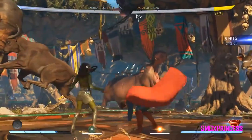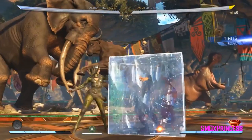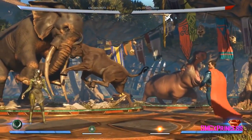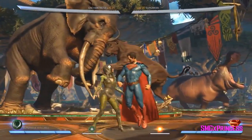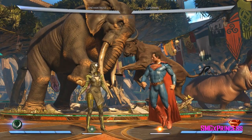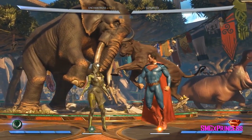It's kind of interesting because you meter burn before it hits — it changes the beginning of the attack. That also makes it so if you're punishing something that's pretty punishable, you can do 4-2-3 meter burn, back three, forward three and it's all unclashable. A lot of fighting game fans really like advancing moves, and that move has a good bit of advancement to it.